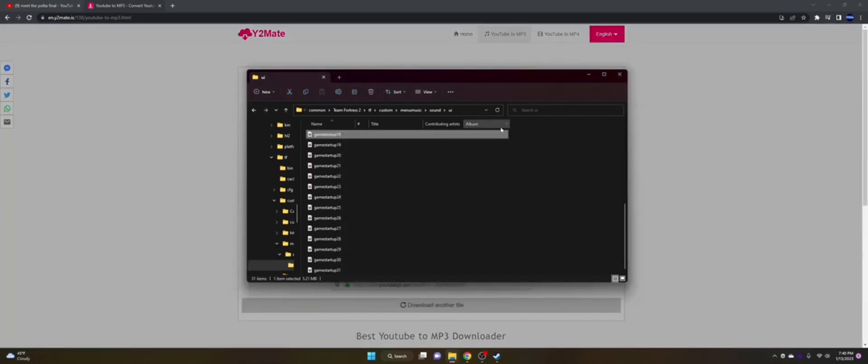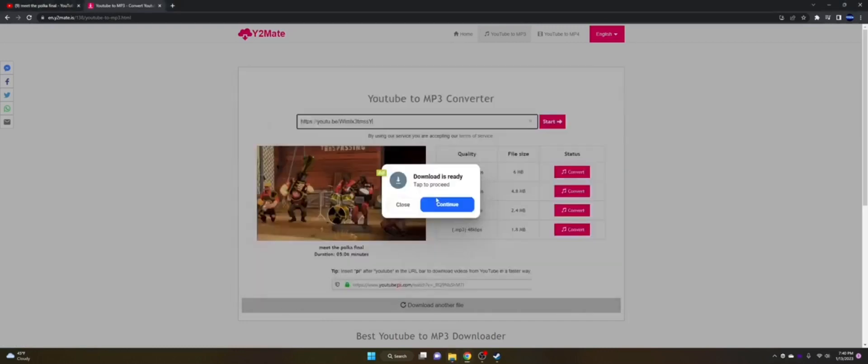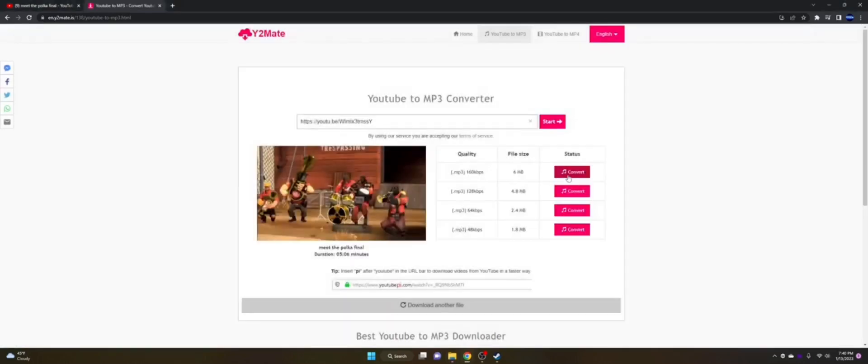It will give you ads and you can pick whatever quality option. I'm just going to convert it at 160 kilobytes per second and hit Download.